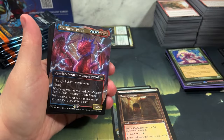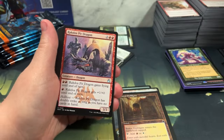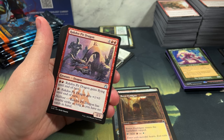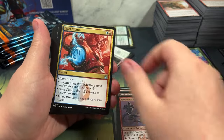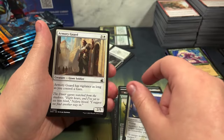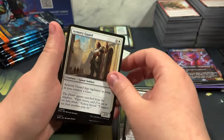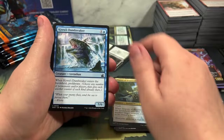Oh, we got a Niv-Mizzet! A bunch of people want him. Anime borderless Niv-Mizzet Parun - $3.64! That's the anime one. Three dollars and he can go on our dragon deck - we didn't own a Niv-Mizzet, and we're starting a dragon deck. That's true.